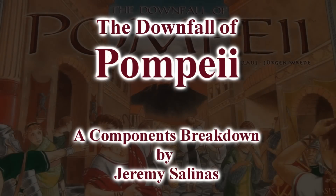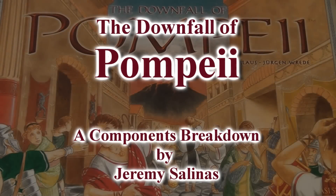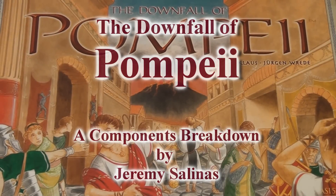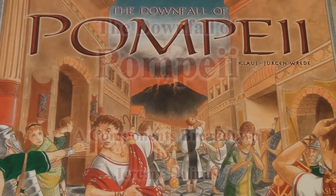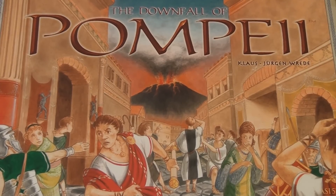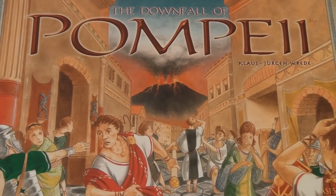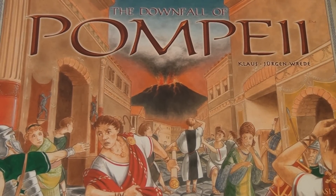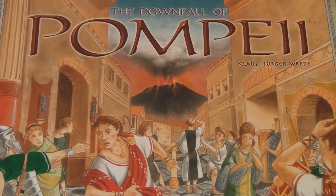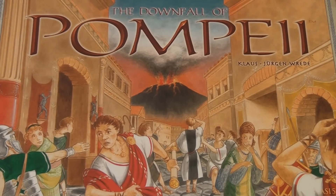Welcome back to another edition of components breakdown. Today we're going to look at a very fun little game called The Downfall of Pompeii. The Downfall of Pompeii intrigued me for quite some time and I didn't really know what components were included inside. I got some idea from the pictures on BGG but never felt I had enough information before I bought the game. It's a really enjoyable, very simplistic game but with some deeper strategy and a little bit of luck, which makes for an exciting game.